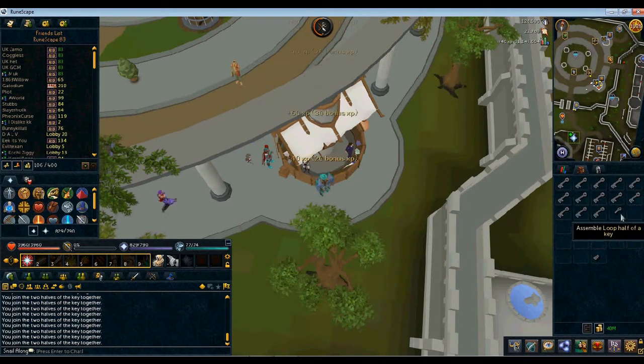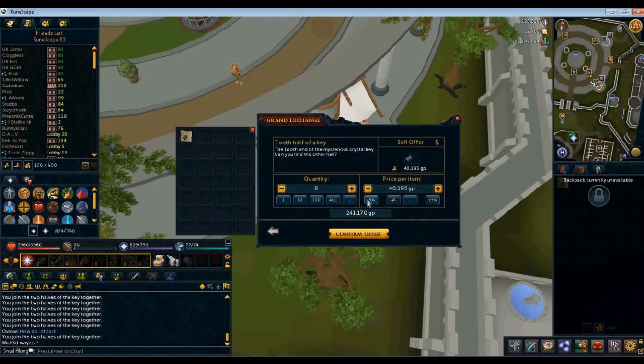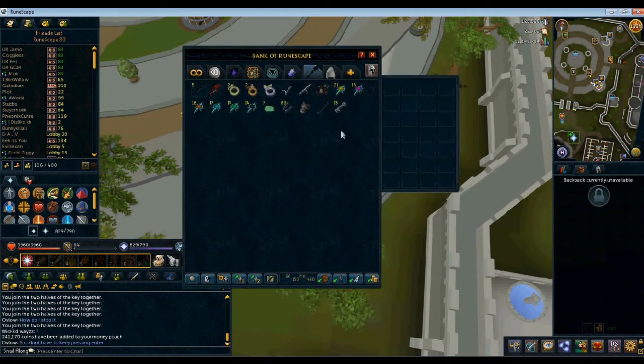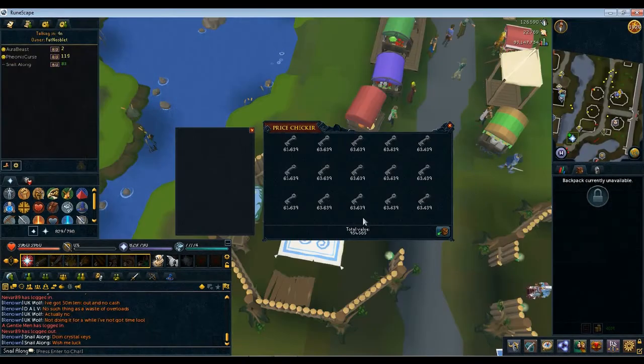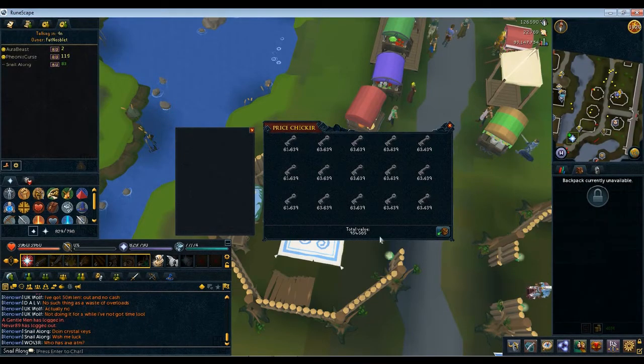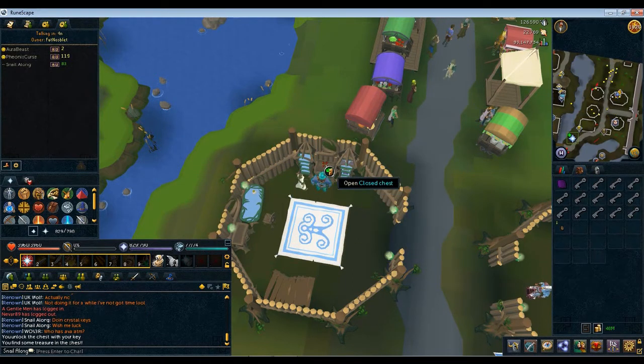But obviously I'm going to trade that in for using my Drygore. And I'm actually going to use these Crystal Keys. I had more loot paths than two halves, so I just sold those. The total of the Crystal Keys comes up to 954k. So hopefully I can make that back, hopefully make a bit of profit, hopefully I can get lucky on those Dragonstone items.